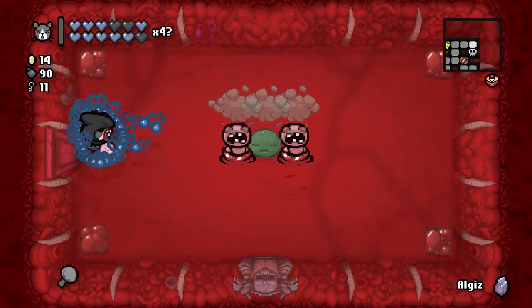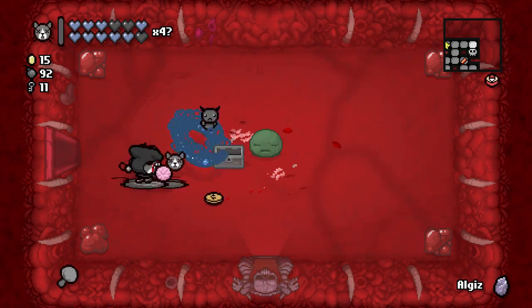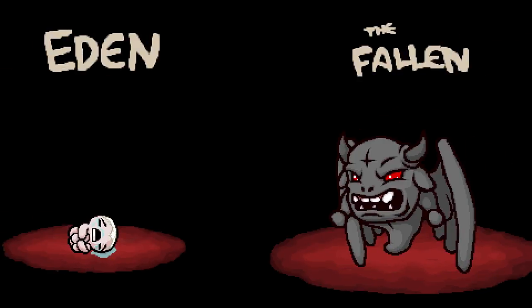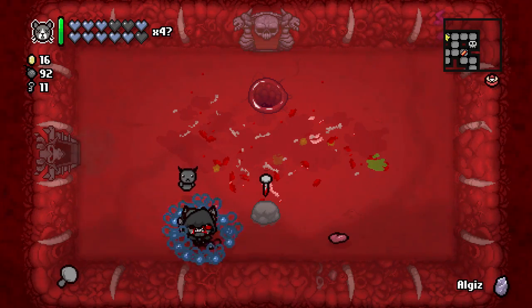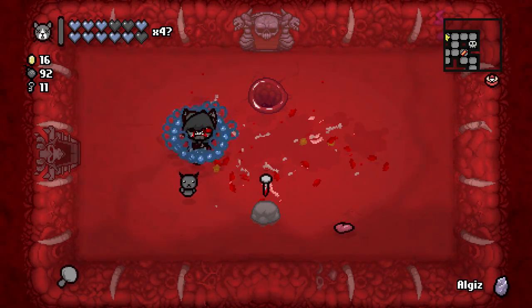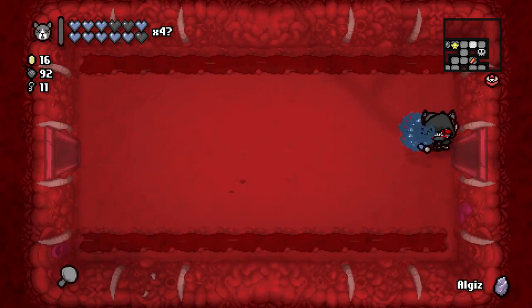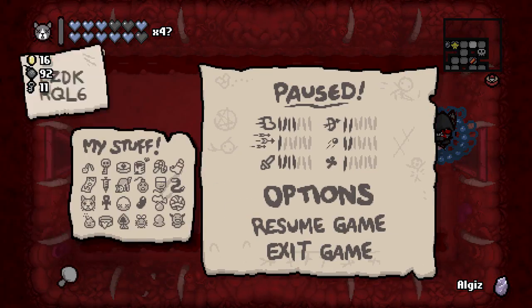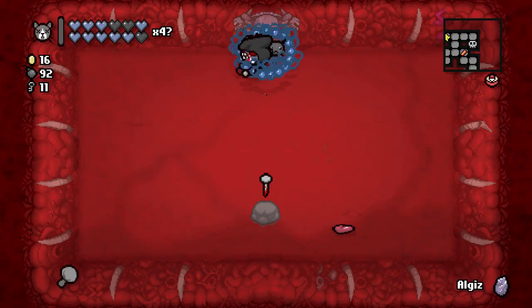More flies and more flies. Let's do the boss — The Fallen, perfect, and you're done. The Nail — that's soul heart regeneration. Didn't we want a heart so we could grab something? That room might not be open if we go back in there — it's not. That's fine, let's just go.